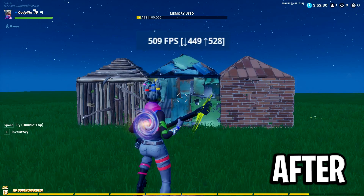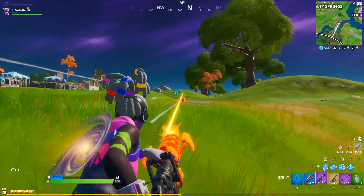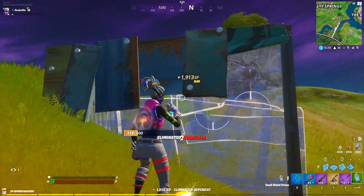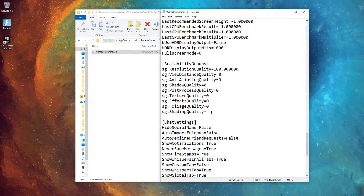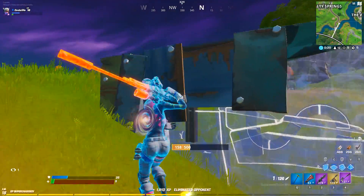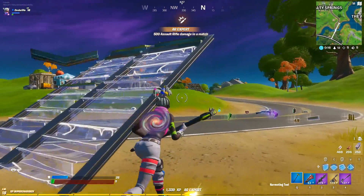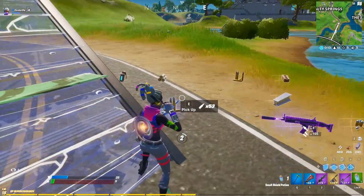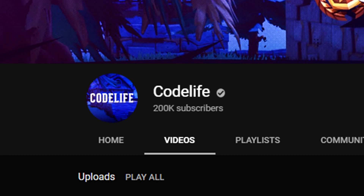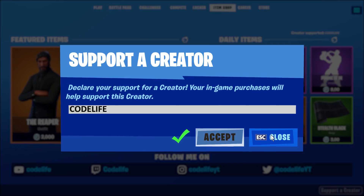That small FPS boost for me could be a huge FPS boost for someone with lesser specs. That's why I just had to make this video and encourage you all to try this for yourselves. Collectively we should be able to find out if changing this config setting is really worth it. I definitely think it is, as it worked for me. Overall it's worth trying. If this video helped you out, be sure to leave a like, subscribe if you're new, and use code Codelife in the Fortnite item shop. Thanks for watching, hope you all have a great day!